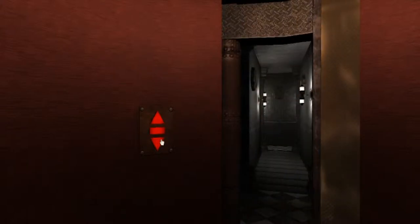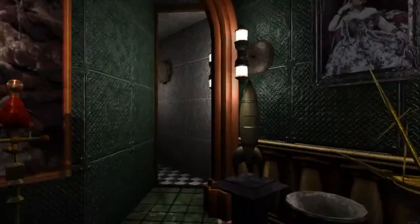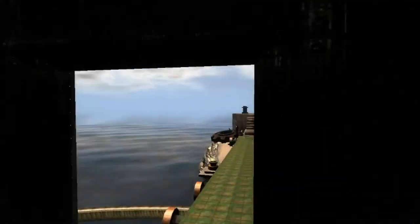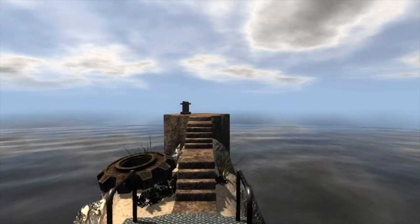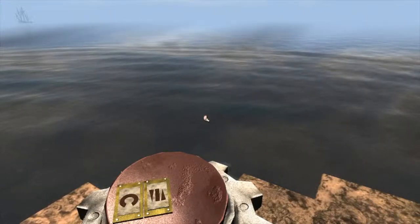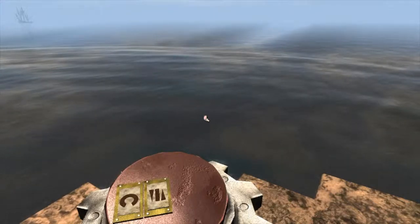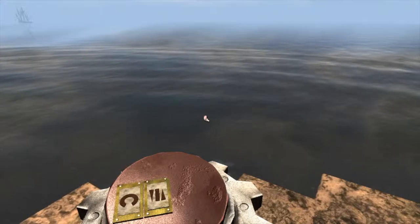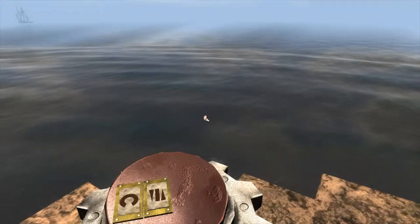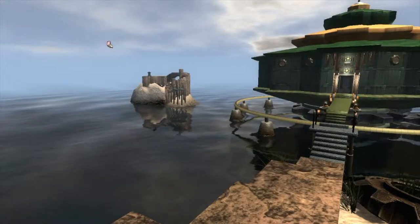Going down to the depths. What's this going to get us through? This is Sirrus's area. Sirrus likes opulence and Achenar is kind of a sicko. We got a weird symbol here — a circle with a portion cut out of it, a rectangle, and a right-side triangle. We might have some of our code here.